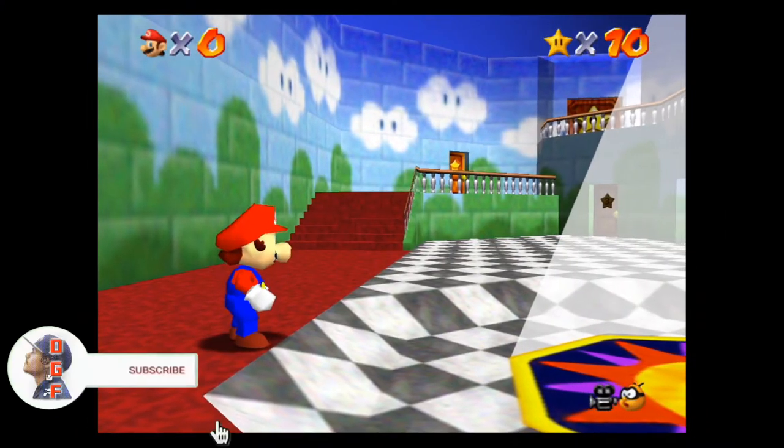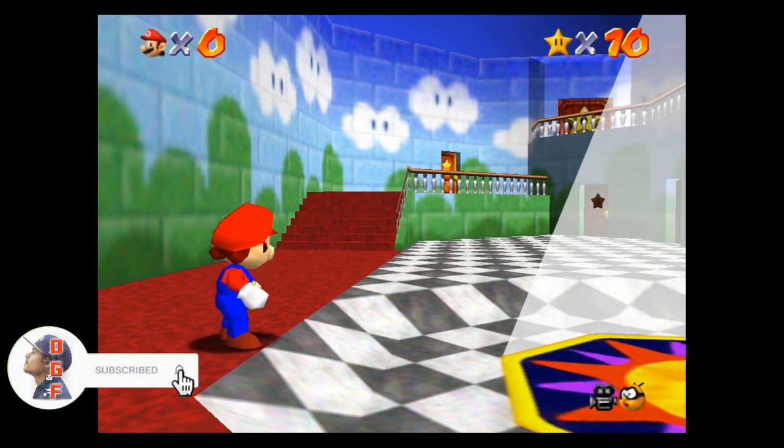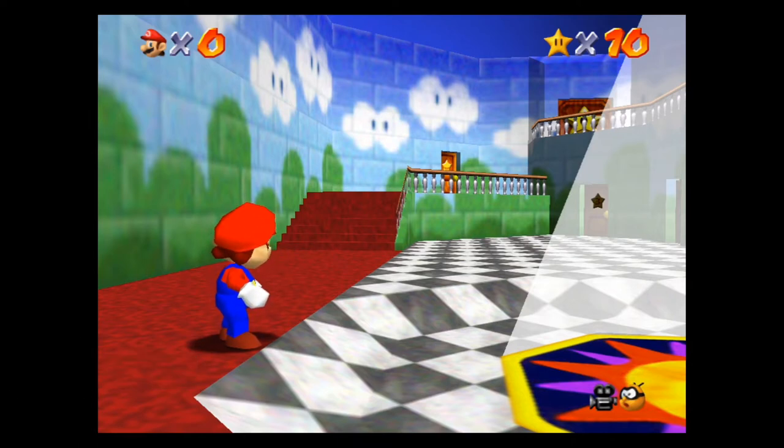What is up guys, I'm Daddy Gamer Fred and welcome back to another Mario 64 video. In today's video I'm gonna show you guys how to get the red wing cap inside Mario 64. The only requirement needed to actually get the hat is you need to obtain 10 stars.